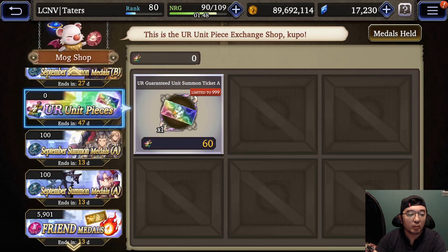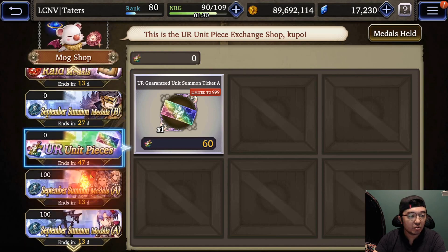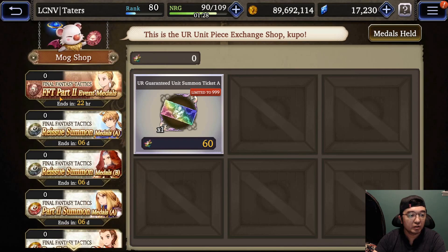Let's begin with the mob shop. This is the first thing that I noticed: the UR unit pieces. A UR guaranteed unit summon ticket if you have 60 of these pieces. I don't know how you're going to earn these other than getting them for free — I'll show you where to get them in a little bit. Other than that, there's not much going on in the mob shop, which means the event is not going to be involving the mob shop.